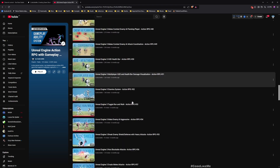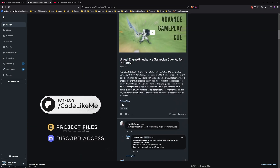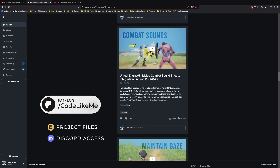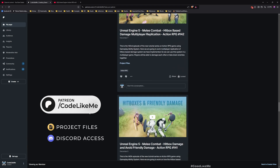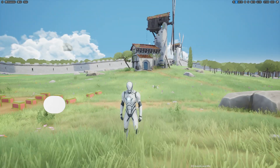This is part of the Action RPG with Gameplay Ability System series - you can watch all the episodes in the playlist linked in the description below. You can also download the project files for this and thousands of other projects from my Patreon page, linked in the description as well. Now let's get back to today's tutorial.